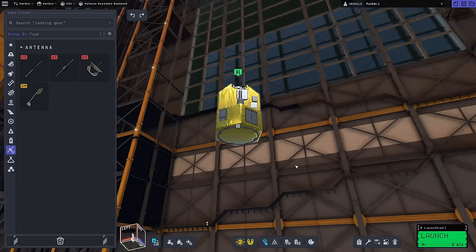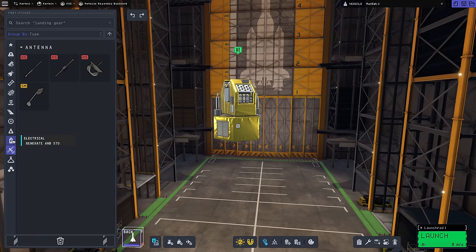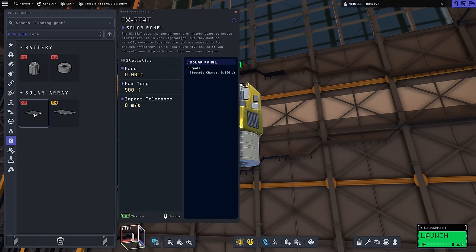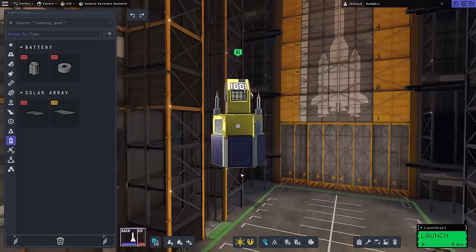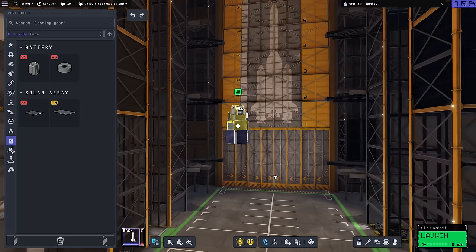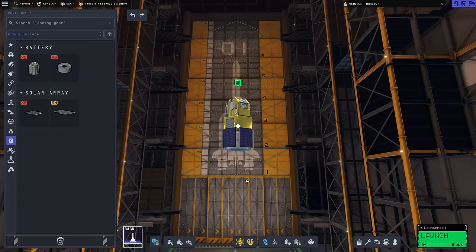Next I need electric generation and storage so we can transmit. I'm adding rechargeable batteries for 400 units of electric charge, and then small solar panels lined up with the flat edges of the hexagon. With the built-in charge from the probe core, we actually have 430 units total. For propulsion, we don't have a lot of XS-format parts available yet, so I'll need to use what's in the payloads category instead.